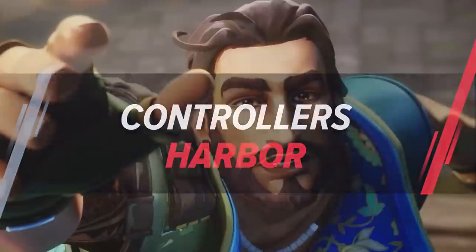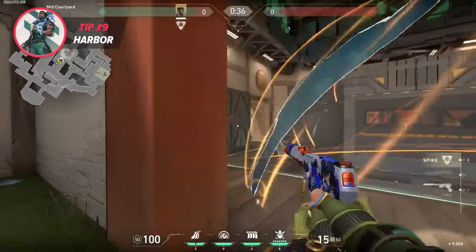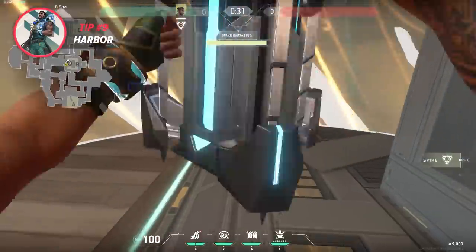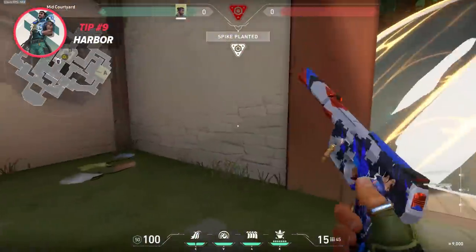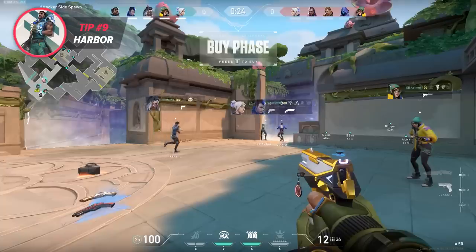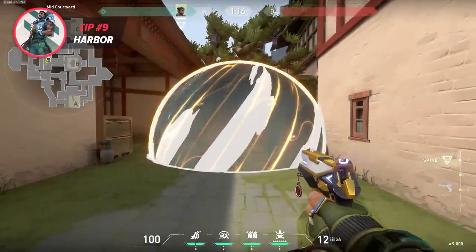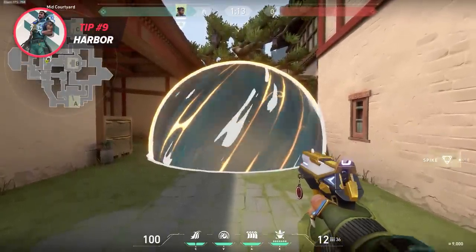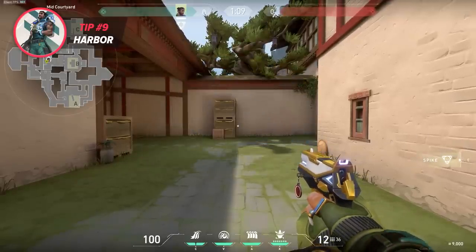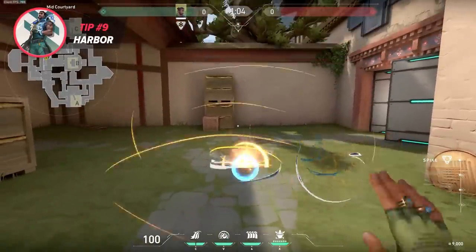Next up is Harbor. Ever since he joined the Valorant squad, his pick rate in Ranked has been kind of low. It seems like a lot of players don't think he's a solid solo controller option. But if you do decide to give Harbor a spin, here's a nice tip: when you're on the attacker's side during a pistol round, don't forget to grab his cove. It takes 17 shots with the Ghost or Classic bullets to destroy the cove, so you'll have no problem getting that spike plant. Sure, it's a bit costly and you'll have to pass on the Ghost, but you can still rock a Frenzy instead. And with a relatively free plant, that's not a bad trade-off.